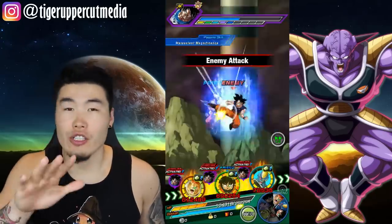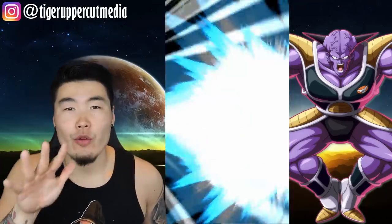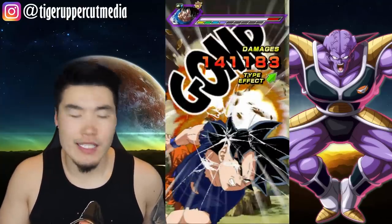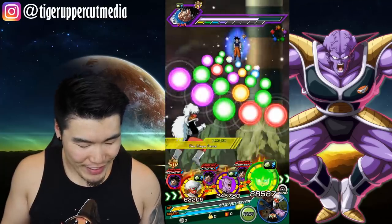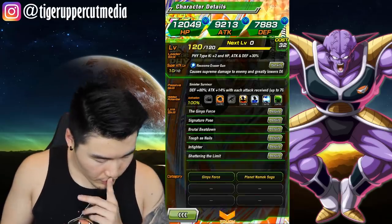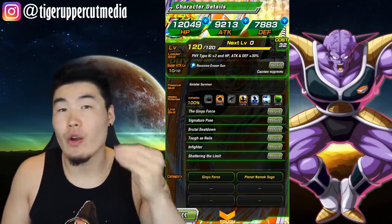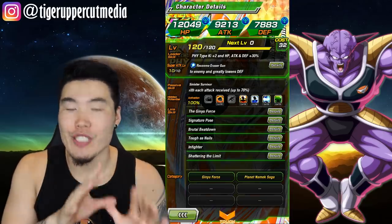It takes — I believe it's 5 hits before Recoome becomes full attack potential, which is 70% attack. Let me just look at the actual card. Recoome — defense plus 80%, attack plus 14% with each attack up to 70%, so you need 5 attacks to get to that 70%. We already got that, so Recoome is at 100% of his full potential.